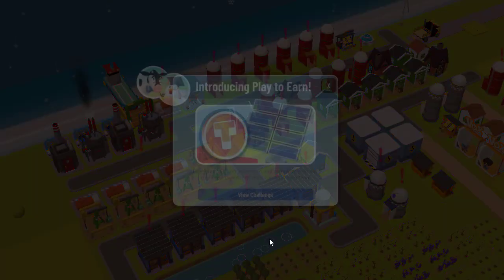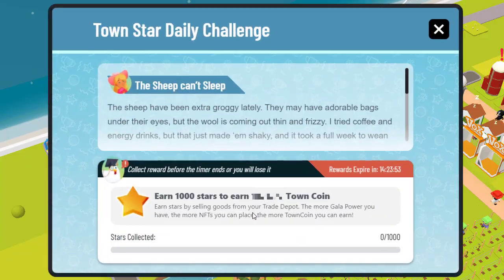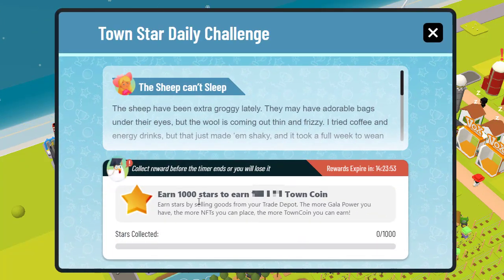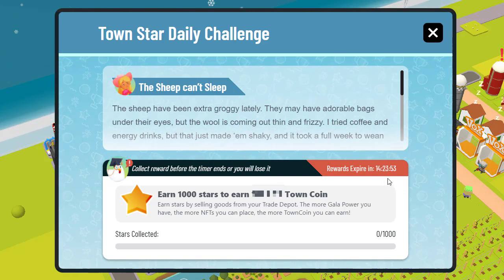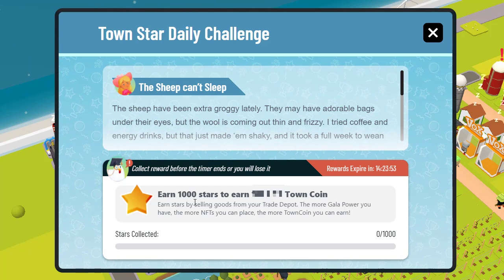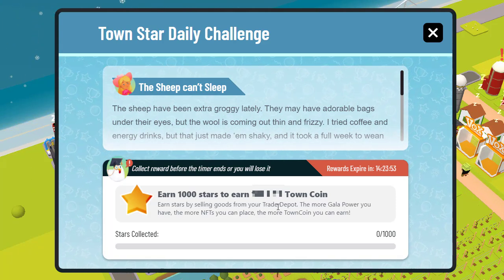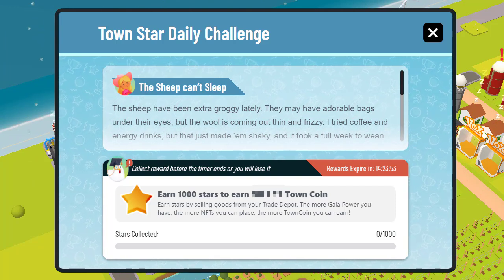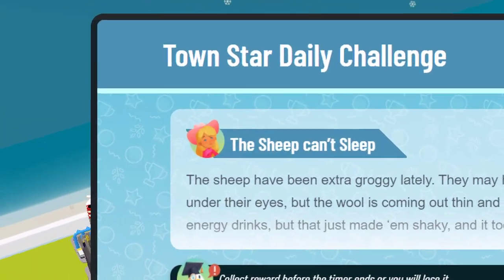So let's click on play now. The intro screen says: place your NFTs on your town and complete your daily challenge in order to start earning TownCoin. We click on View Challenge, and here we can see — earn a thousand stars. This is the challenge. I've got 14 hours to do this, but as you will see, I'm going to do it in less than 60 seconds. I'm actually going to hide the exact TownCoin amount, because a lot of people won't believe just how much it's possible to earn here.